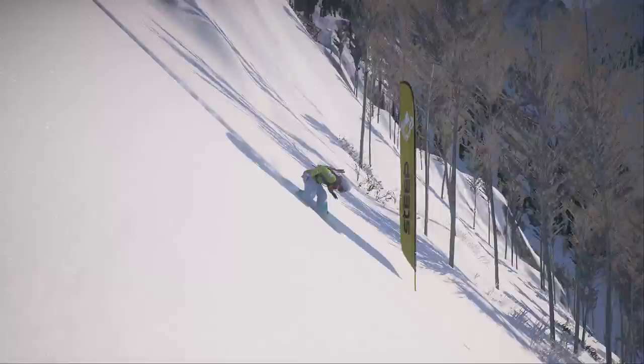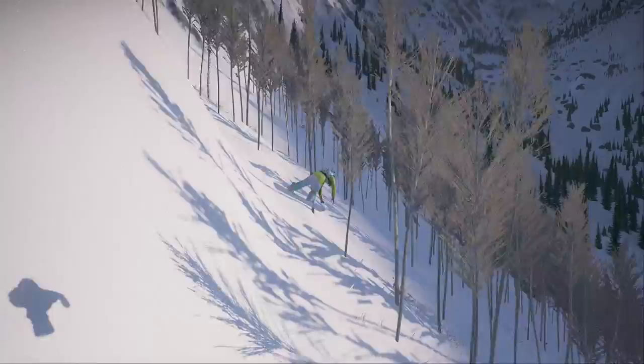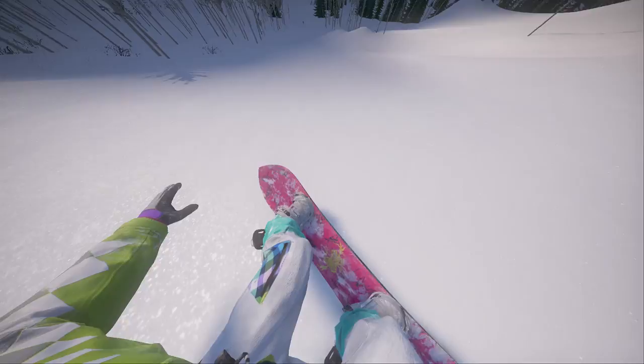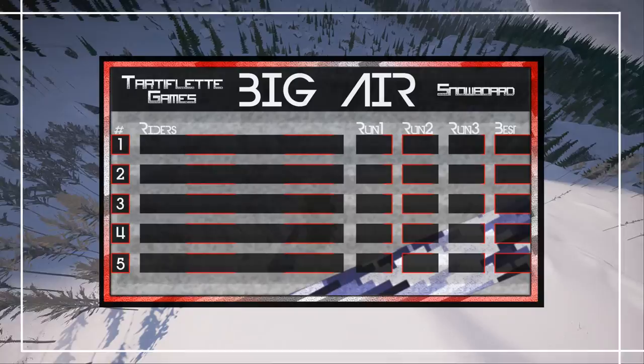Next up, Sash flying down the mountain. He's going to tuck and land a quadruple rocket air 1440 for his first jump. You can see from this angle he gets a nice hold on the nose end of the board, gets those four spins in, almost kicks out from him on the landing but he's able to control his board. Those rotations are beautiful, and Sash is going to jump into first place early on with 2,448 for his first run.